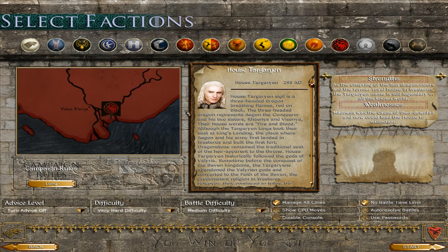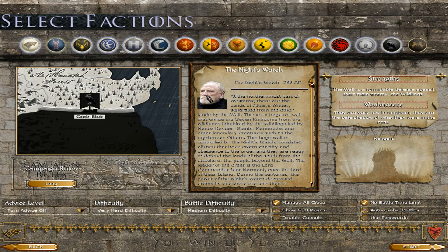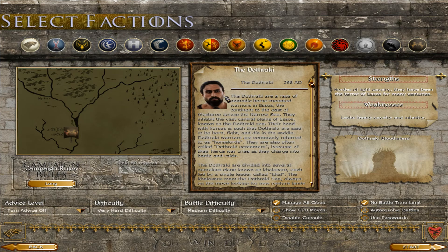Unlike 5.6, I believe Firestorm decided to have only one unit of dragons with three dragons in one unit. In 5.6 I made three different units with one dragon each. That's the main difference there. Then we have the Wildlings, led by the King Beyond the Wall — Mance Raider — and we have the Night's Watch, led by the Lord Commander before Jon Snow took over. And then we have a new faction in the campaign: the Dothraki.